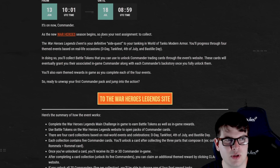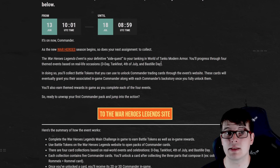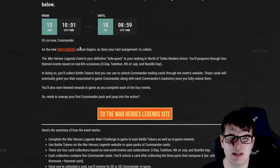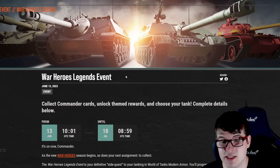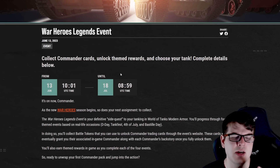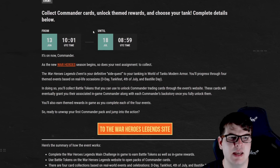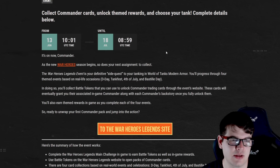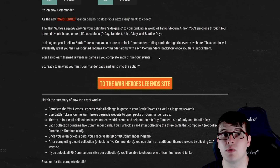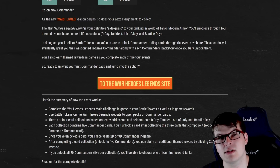We'll go onto the website which they've made available, and it might be worth bookmarking it so you can visit every day, as there are some limited and exclusive event rewards you can get. This is an event that started on Tuesday this week - the War Heroes Legends event - where you can collect commander cards, unlock theme rewards, choose your tank, and we also have some new military commanders in the game.